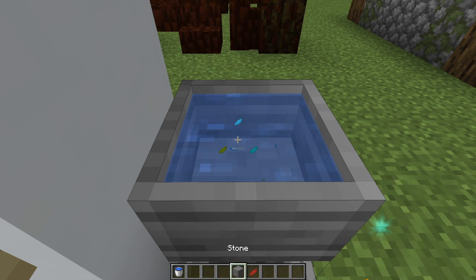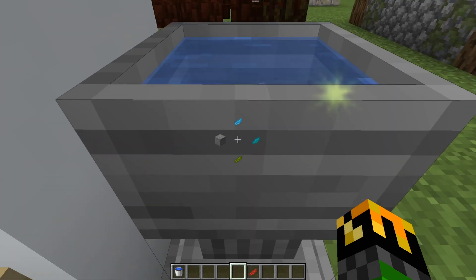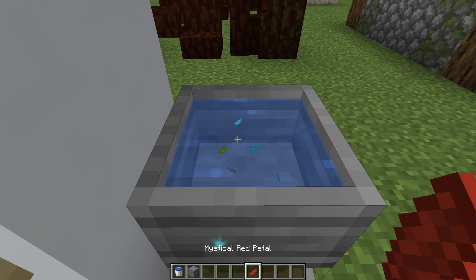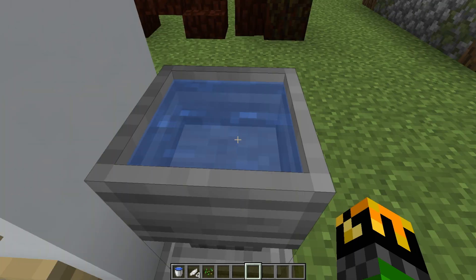If by chance you accidentally throw something incorrect, simply shift and right-click the Petal Apothecary, and the last item you put in will come out. So you can then throw in the correct material needed. The first flower you'll need to make is the Pure Daisy.